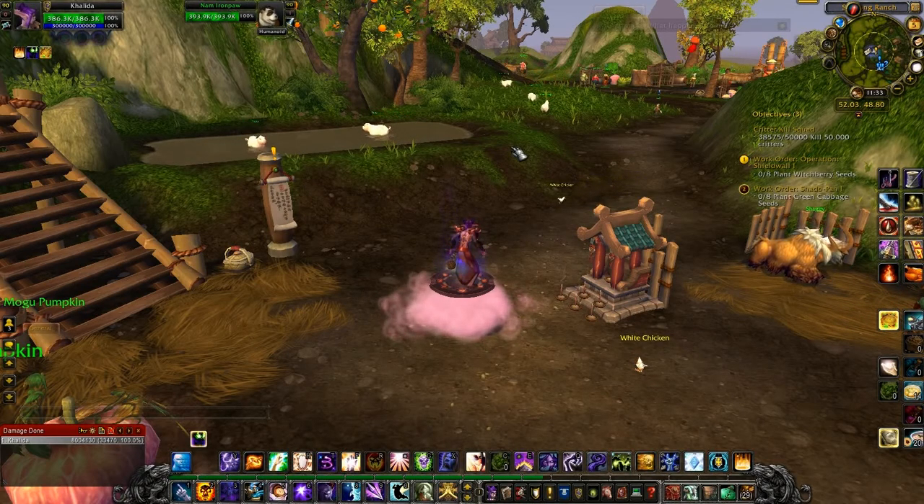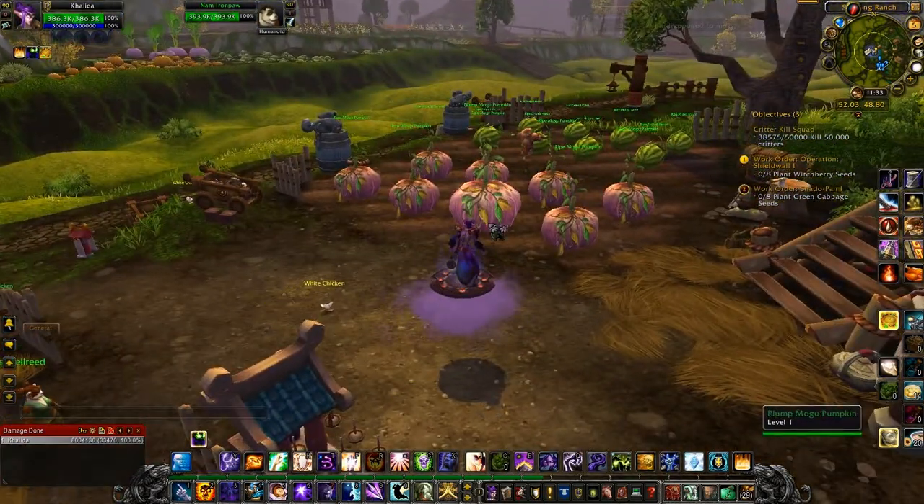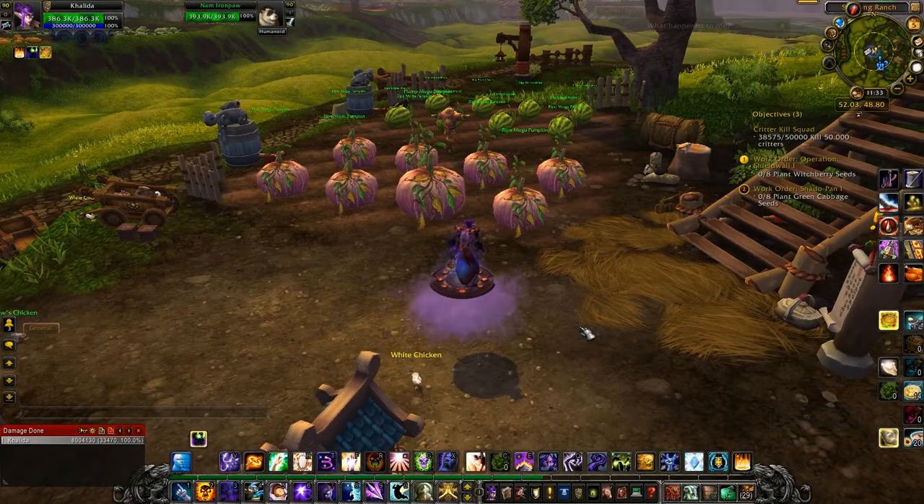And now for growing — this is where you'll need to do quite a bit, so it's really good to grind this one out if you have both plots open. You need to grow: thirty witch berries, thirty jade squash, thirty-two juicy crunch carrots, thirty scallions, seventy-five pink turnips, twenty-five mogu pumpkins, twenty-five red blossom leeks, thirty striped melon, twenty-five white turnip, and twenty-five green cabbage.